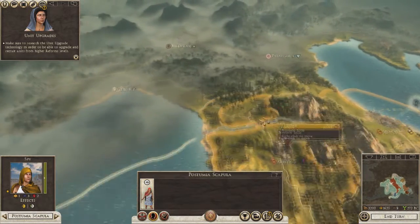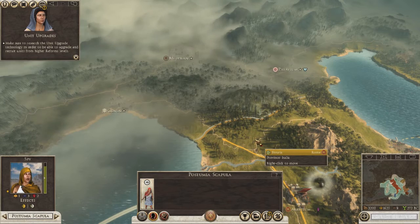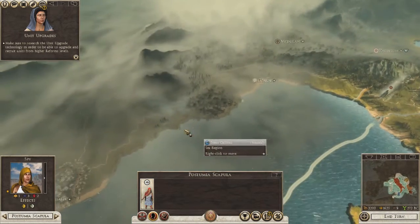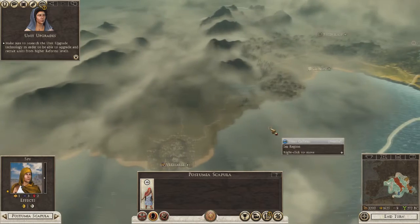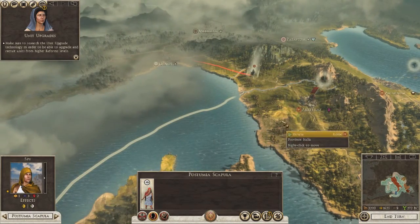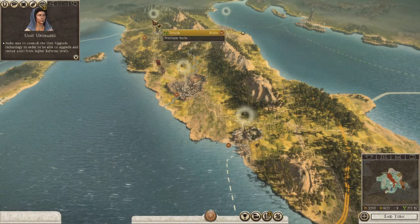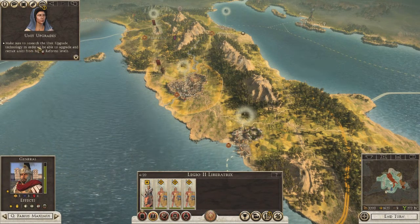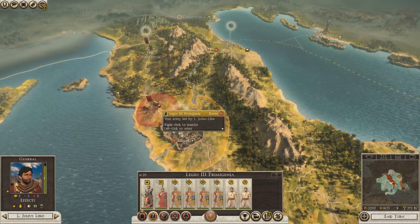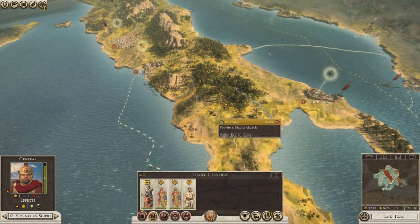We'll find out about agents as we go. What I want to do first is take this spy and get her up north to expose Mycelia so we can trade with them. We have an army here - the game says 'make sure to research unit upgrades,' not sure what that's about. We have armies in several positions around the map.